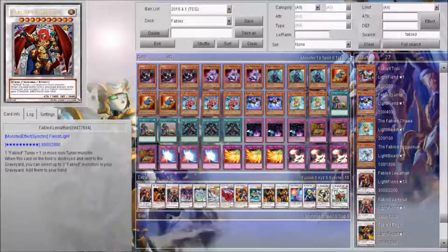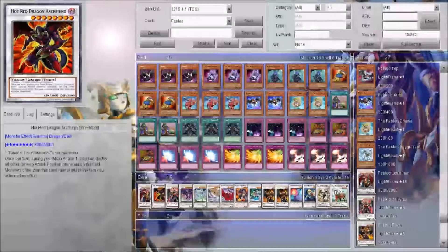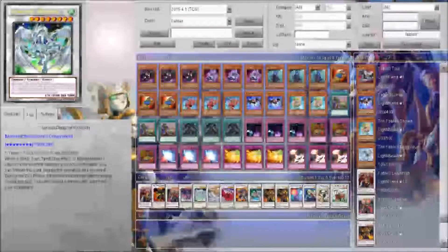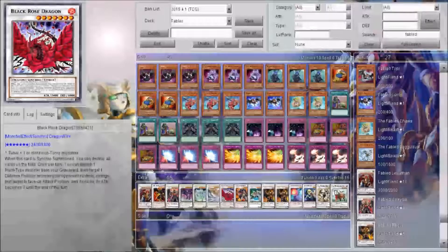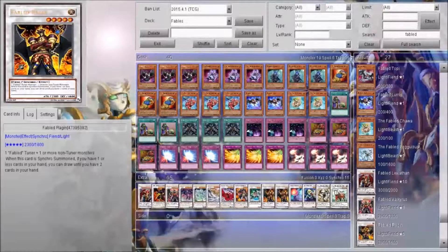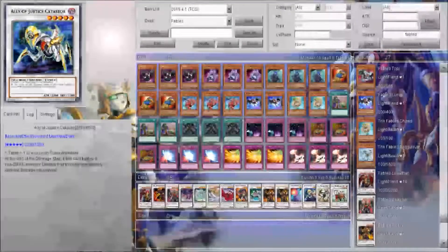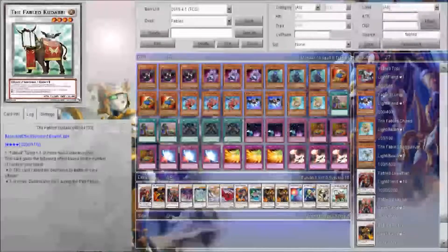For the extra deck we got 1 Leviathan, 1 Red Dragon Archfiend, 1 Fabled Valkyrus, Scrap Dragon, Stardust Dragon, Michael, Black Rose, Dory Guardian, HTS Psyhemuth, Fabled, Fabled Dragon, Arcanite Magician, Catastor, Unicorn, and Karbonala.